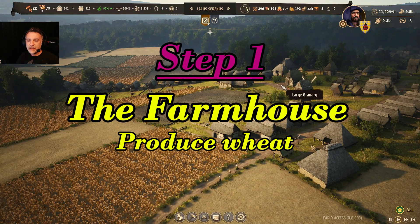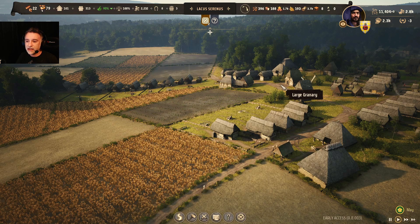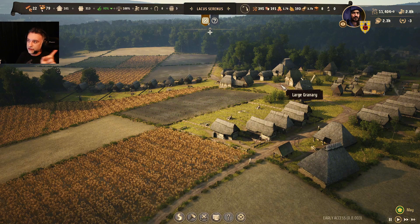So making bread is a process in three steps. The first step is to have a farmhouse that can produce wheat. You can see a tutorial on the farmhouse on my channel — you can see it on the upper right part of the screen.